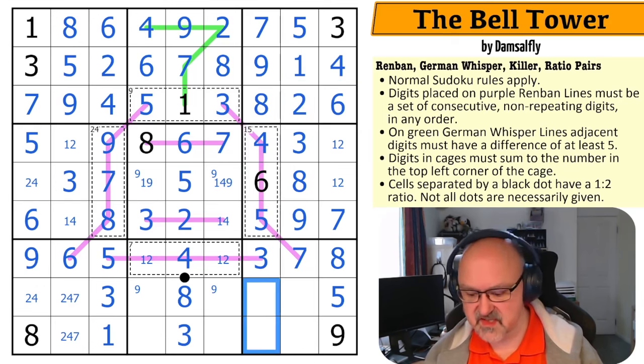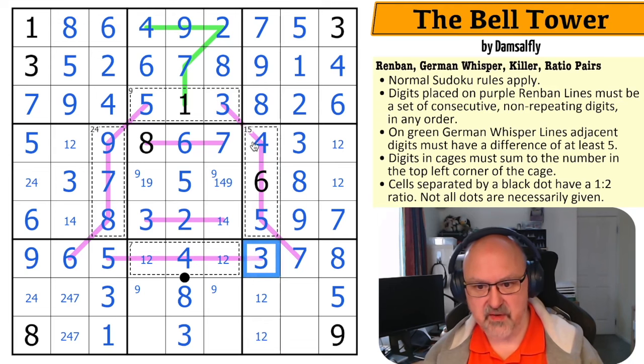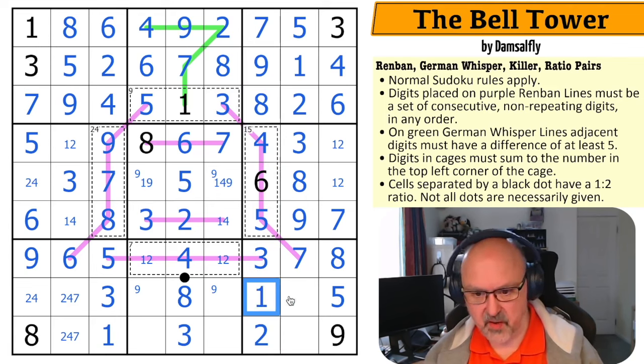Now I've got pairs in these columns. This is a one, two pair because three, four, five, six, seven, eight, nine are all placed. But this one looks over, making that the two and that the one.